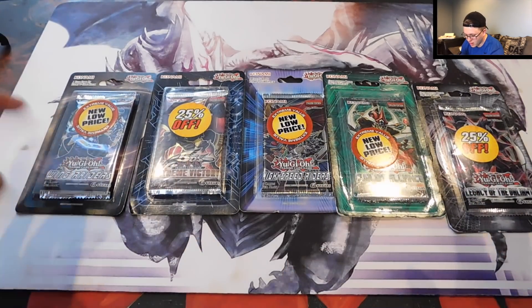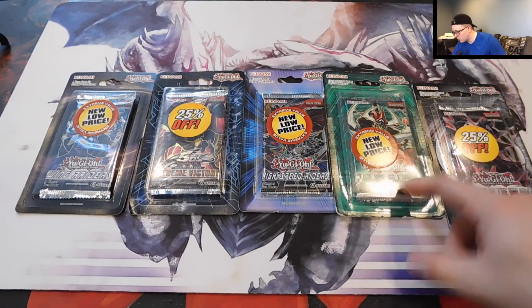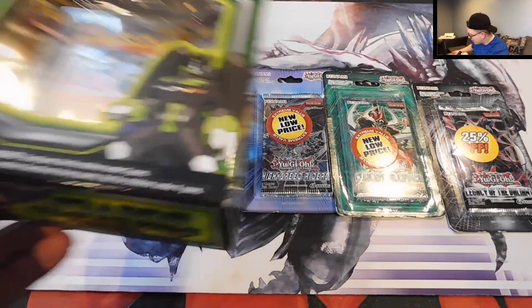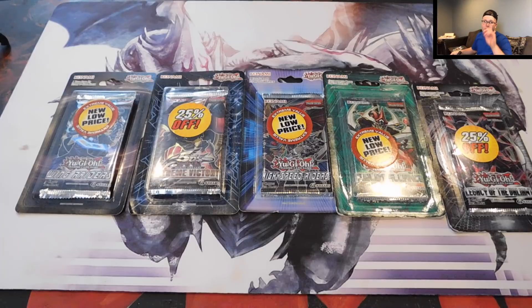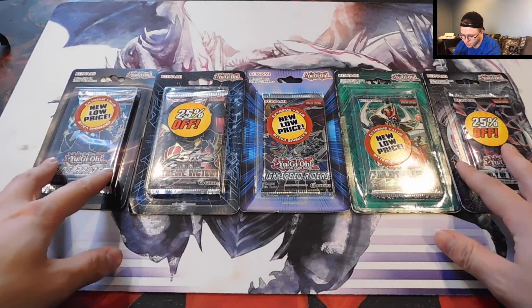We've got five packs here: Wing Raiders, Extreme Victory from the 5Ds, High Speed Riders, Duelist Alliance, and Legacy of the Valiant packs we're going to open here. Sometime later this week, we're going to open up a couple of these Pokemon Zygarde boxes that we got here. And then someday down the road, we might open up this LOB pack that we found — go check our channel if you guys want to see us find that at the Meijer Airtown.